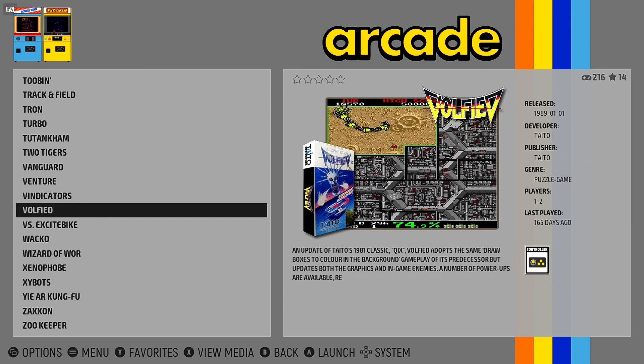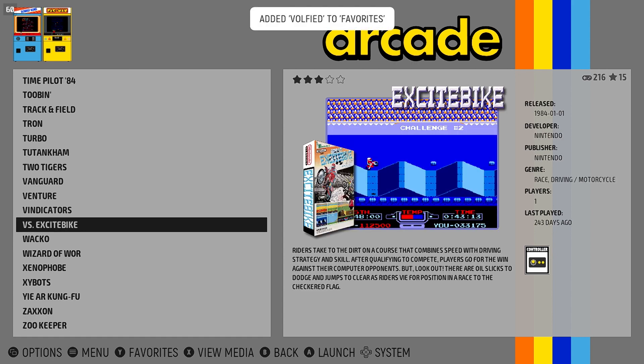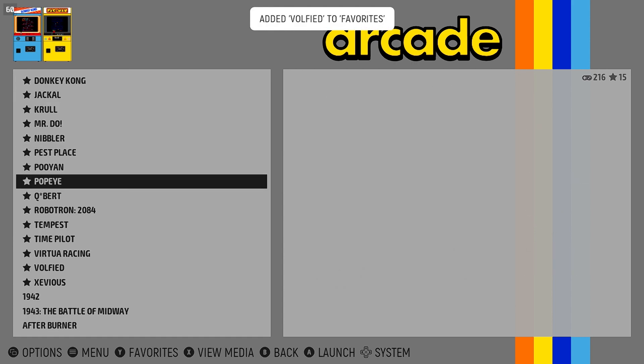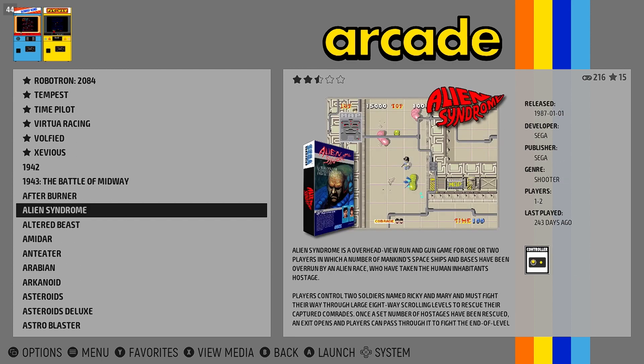If you want a game listed at the top of the list every time, simply use the Y button to favorite that game, which will make sure it's always ready for quick play. You can couple this with one of our later tips for maximum quality of life.